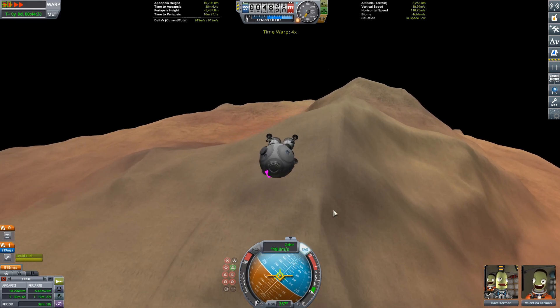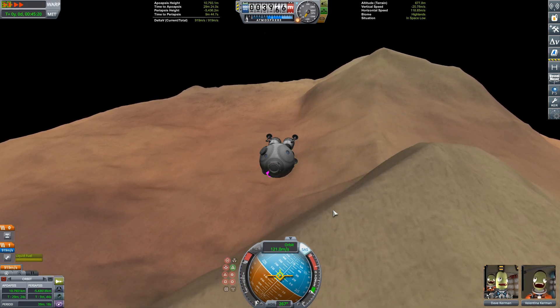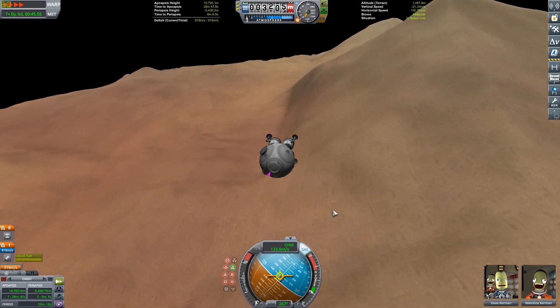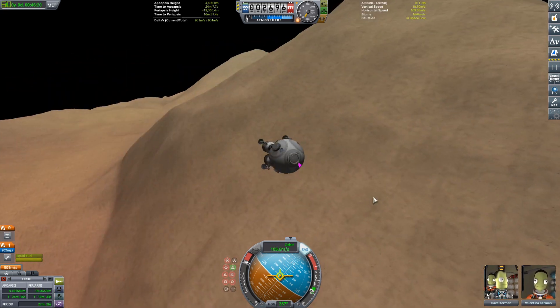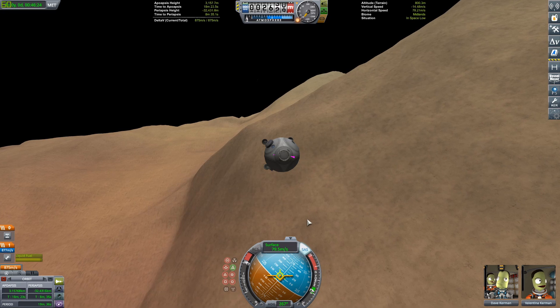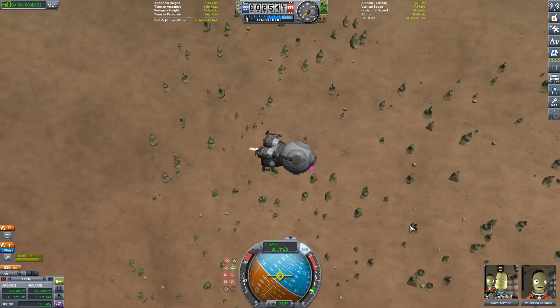Might as well change things up a bit — can't do the same type of lander every time. Now we can start descending down to the surface and some spooky music can start playing. I might be hyping this up a little bit too much. So just coming down now. We're kind of on the edge of a mountain — that's not generally a good idea. But look at this!